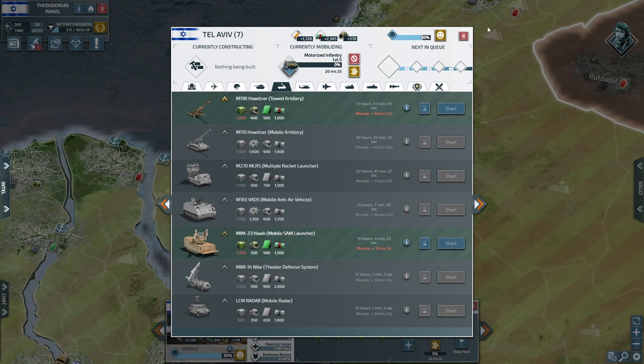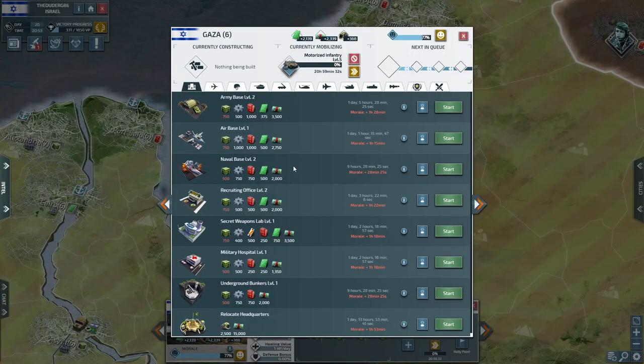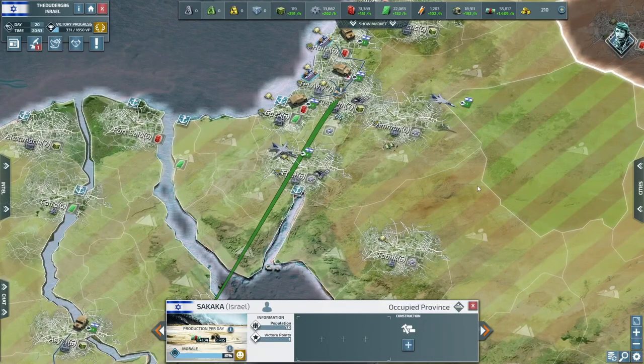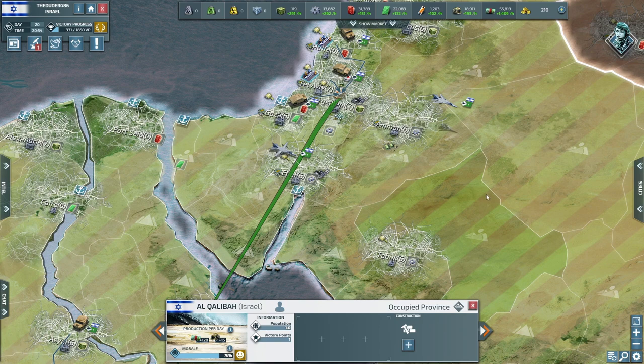What do we need? Army base level three in Gaza. We can't afford that yet. What's level one? It's not good — our anti-air capabilities are a bit poor at the moment.